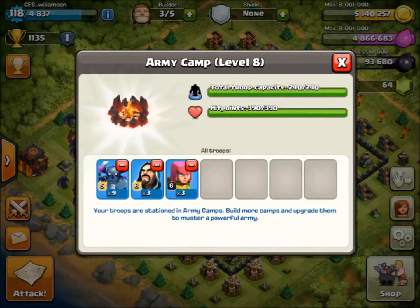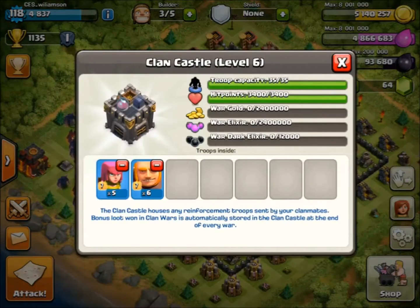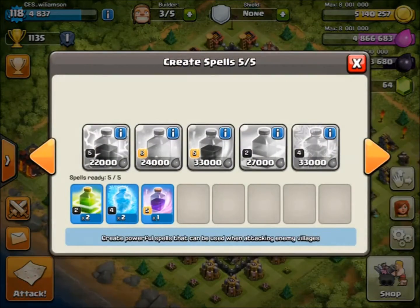We've got 9 PEKKAs, 3 wizards and 3 archers in our camps. Then we've got 6 giants and 5 archers in our clan castle and our spell factory. We've got 2 freeze, 2 jump and 1 rage.